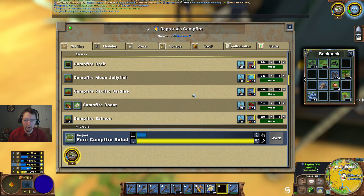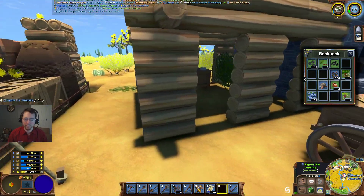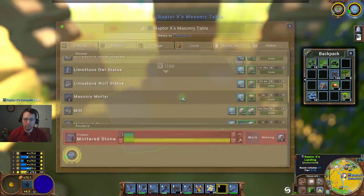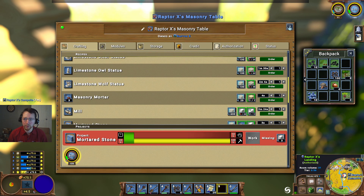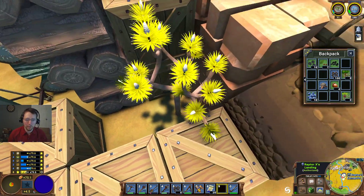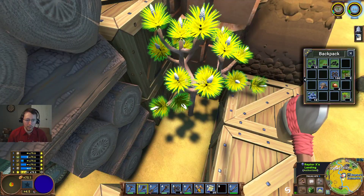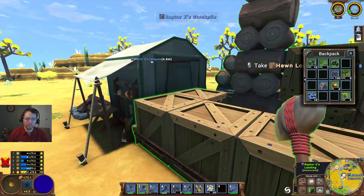I do need to see about killing some animals or something and making some charred meat. We've got that one there — looking for more stone. I'm going to go ahead — okay, that's not right. Why is there a tree going in the middle of my stockpile? That's not supposed to happen.